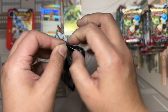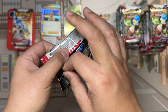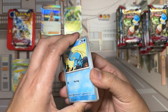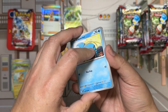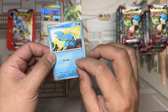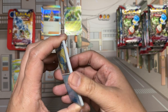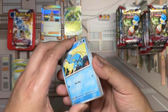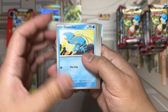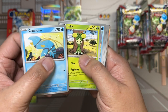Some of the cards we'll be looking to pull today include the Miriam trainer — generally a lot of the trainers have amazing looking artwork. The Miriam special illustration rare is kind of everybody's go-to pull from this set if you're collecting more for art. The Arcanine EX and Gyarados EX Ultra Rares look amazing. And nearly any of the Pokémon special illustration rares, because they just look amazing. I'm the guy looking for the art.